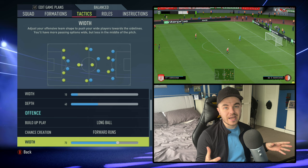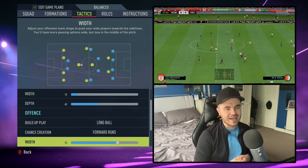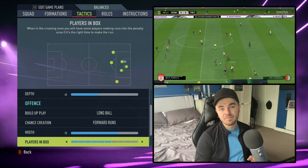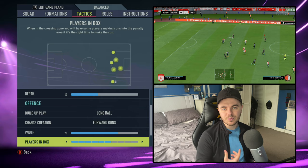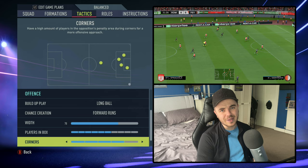The width is up to 70, giving you a nice wide shape so they can get the ball out wide to the wing backs and start whipping crosses in — that's a big part of their armoury. They also like to stretch the opposition out to create space. Players in the box is set to 6, giving you three players in the box — generally the striker and the two attacking midfielders. Occasionally the more box-to-box-minded central midfielder may get forward, but that's more in the attacking game plan.